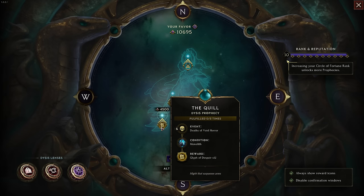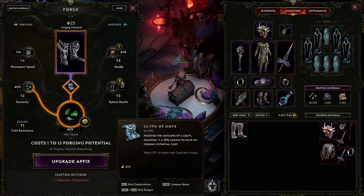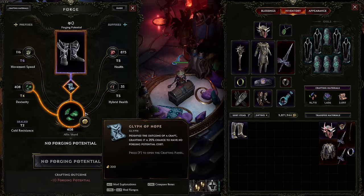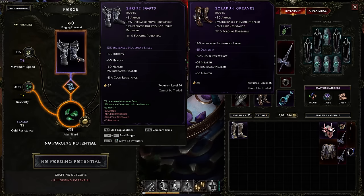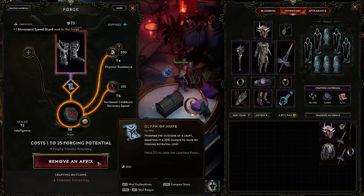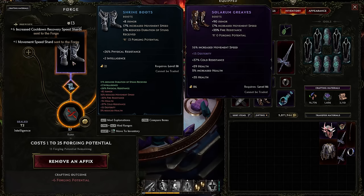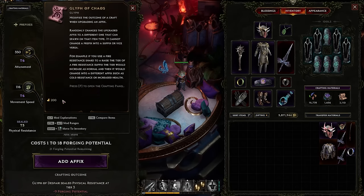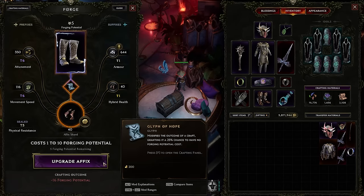You can stock up on glyph of despair very easily using idle prophecies — they're surprisingly cheap. For example, one prophecy will grant 36 glyph of despair for 4,500 favor using the double cost and reward lens. Using a glyph of chaos early on can be okay to hit an unwanted affix, but it is very RNG. Using a rune of removal can be quite good — I've had luck removing a stat I didn't want and being left with only the ones I wanted with enough forging potential to finish the item. Rune of chaos can be very scary because you might use it three or four times and never hit what you want, just breaking the item. Always try to use glyph of hope to preserve as much forging potential as you can.